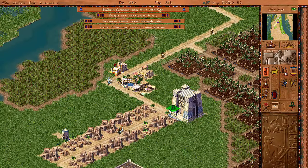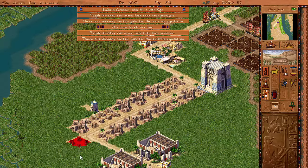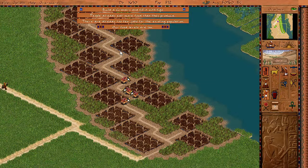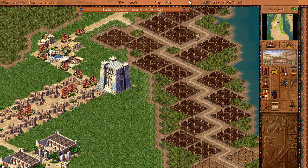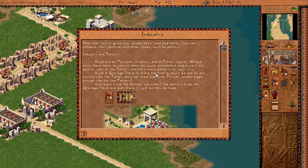Lack of housing prevents immigration. Well, we can just make a couple more - just gonna make one more little block there. I don't really need that many people, because there's already too few jobs. Nobody's gonna immigrate here. The farming season is fucking done. This area is very fertile, because the water kind of comes in based upon the seasons. I have absolutely no idea about the science around this shit. All I know is that it's fucking magic.